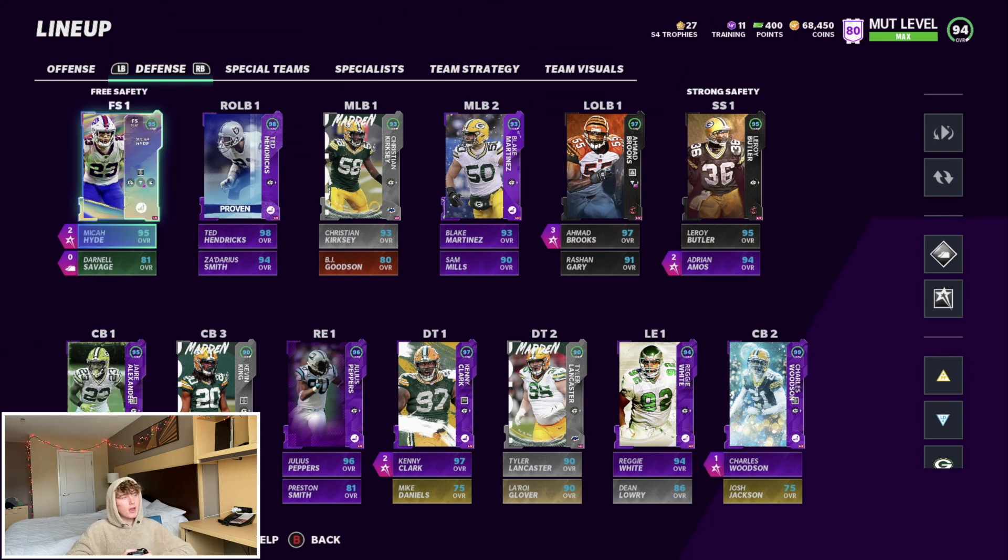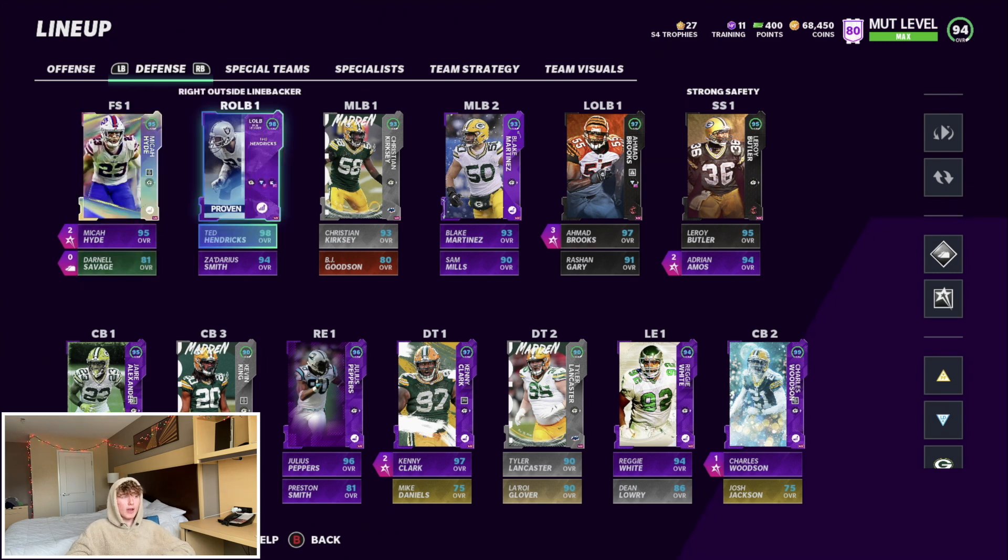At free safety we got Micah Hyde, who could be getting an upgrade soon. Darnell Savage definitely needs an upgrade — I don't know how he hasn't had one yet. His last upgrade was the 79 MUT Superstars, and in PFF he's ranked like a top-three safety in the second half of the season. He really came on strong lately — really good player who needs an upgrade.